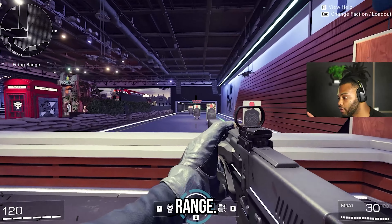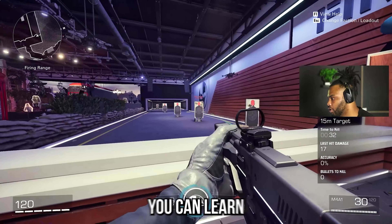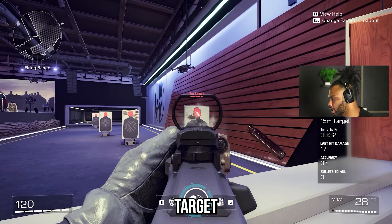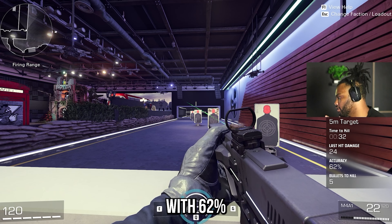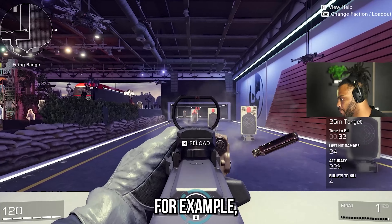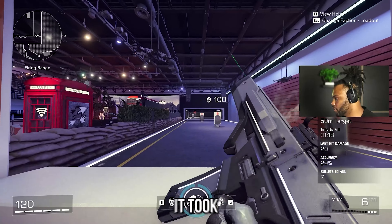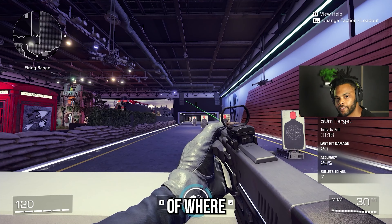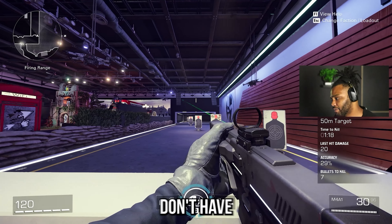For my next tip, also in the practice range — if you go to the right side of the practice range, you have the weapon evaluation. You can learn about the details of your weapon. I have my M4A1, and if I shoot at this target and look at the bottom right, it'll tell me I have five bullets to kill with 62% accuracy. It takes five bullets to kill at close range, and seven bullets at further range. This allows you to get a good gauge of where your weapon's at and where you should be engaging with people — most games don't have things like this.